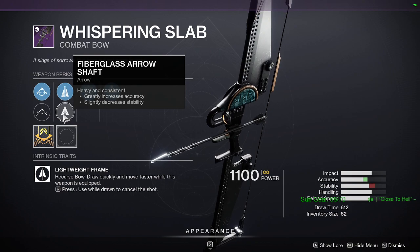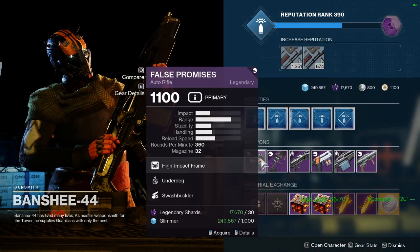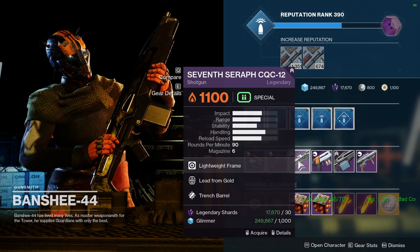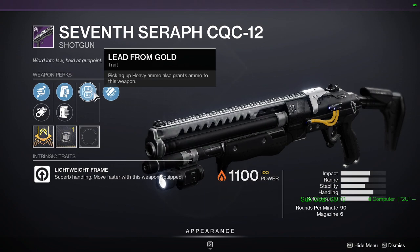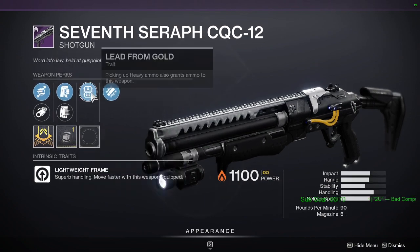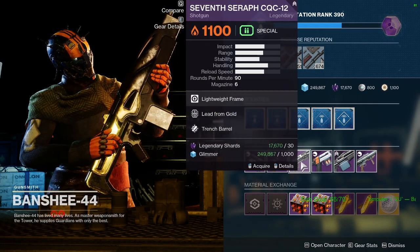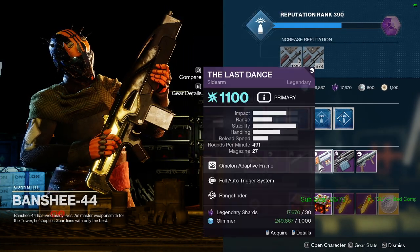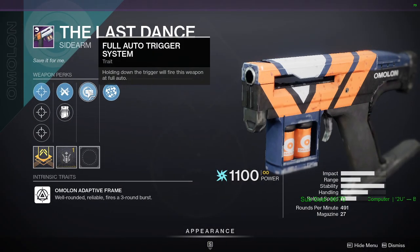Honestly, if the rolls change — they usually do — I'm not a fan of this roll. Seven Seraph Officer Rifle has Lead from Gold and Trench Barrel. However, if the roll does change later this week we will see. I'll definitely make a video on it, because you definitely want to get a good roll. Seven Seraph is really good for PvP.